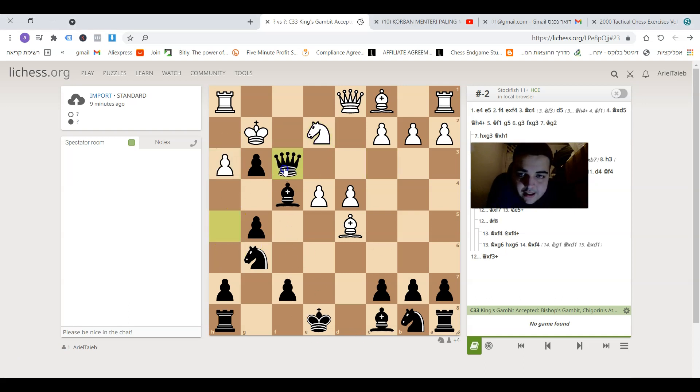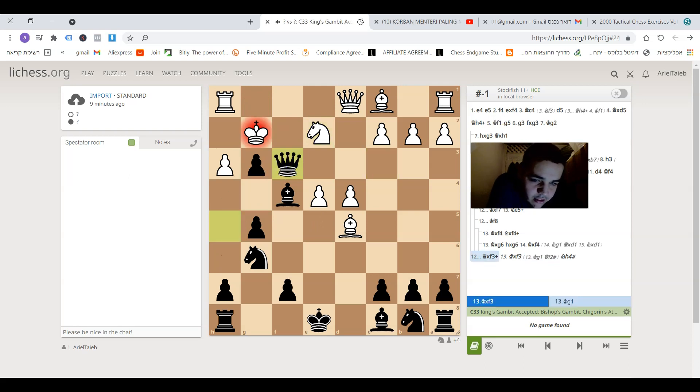The move is queen takes on f3, and white resigned. The queen cannot be captured because then there is knight to h4 checkmate — a very nice mate. If the king goes back to g1 then there is queen to f2 checkmate. Queen takes f3 on move 12 and black won the game.